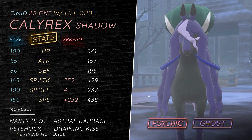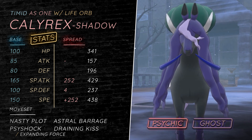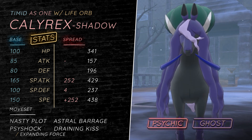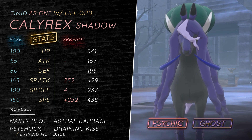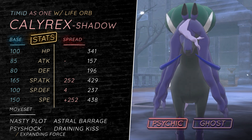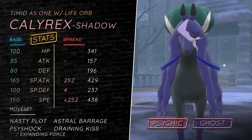So that's probably your best bet of dealing with it, alongside Tyranitar. Nasty Plot and Astral Barrage is your main STAB move — it is amazing, it has no drawbacks. 120 base power, 100% accuracy. The biggest drawback is that it has 8PP, but it is a special move, so boosted by Nasty Plot it's insane.